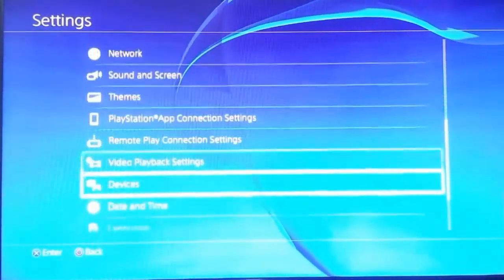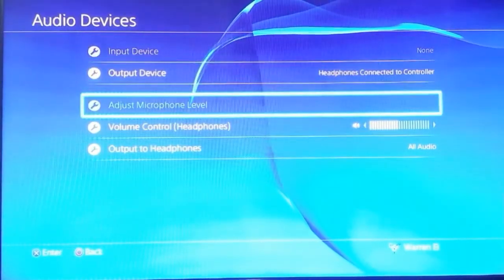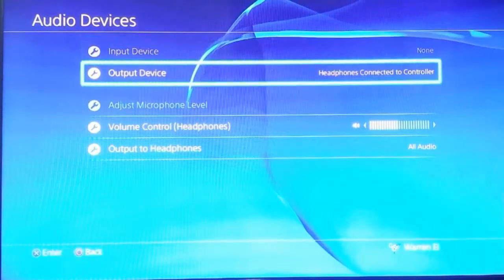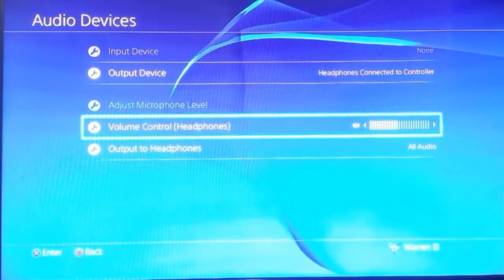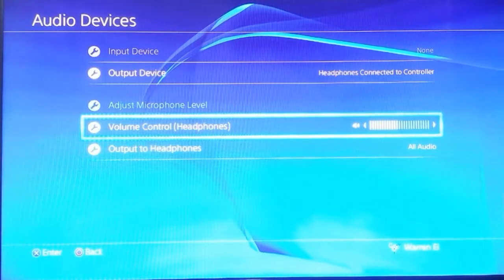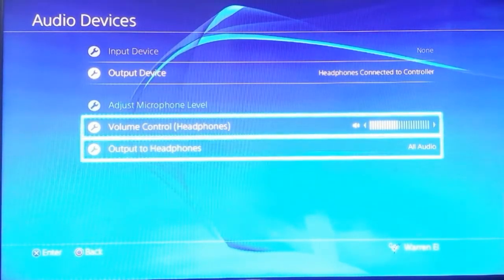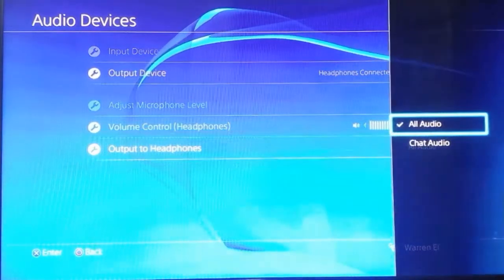Go into Settings, scroll down to Devices, and go to Audio Devices. Here is your menu for toggling between input and output device sources, adjusting microphone levels, controlling the volume for your headsets, controlling the volume for the speaker on your DualShock 4 controller, and toggling between all audio and chat audio.